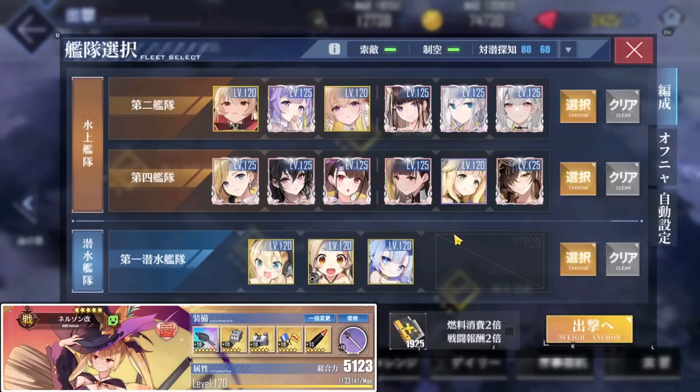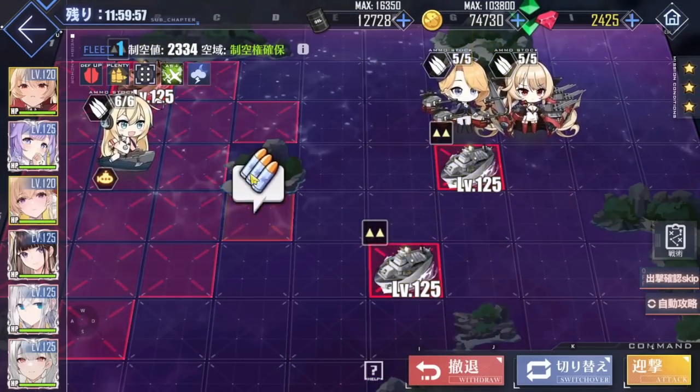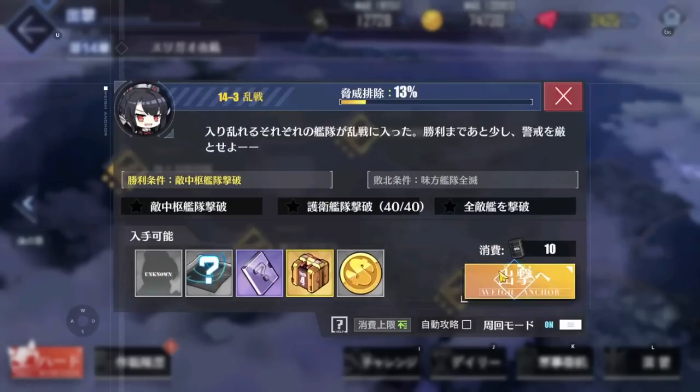As for the augment, I'm generally going to be taking the ones that give evasion for survivability. When I entered the stage, I immediately got hit with three 2-star mobs, which is a lucky draw for anyone who's progressing but not realistic, so I reset the stage to try to get something a bit more realistic.